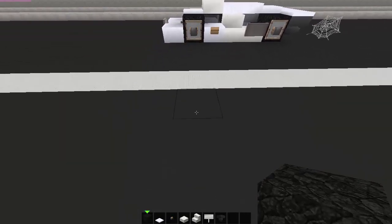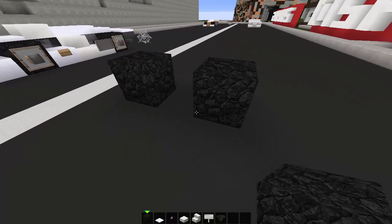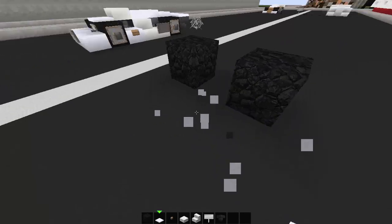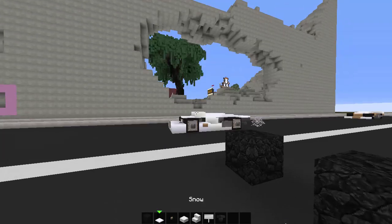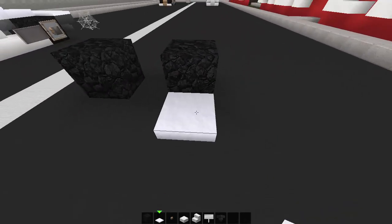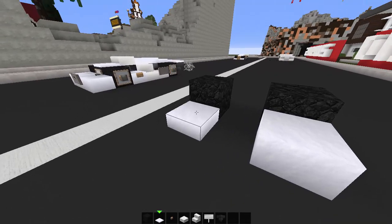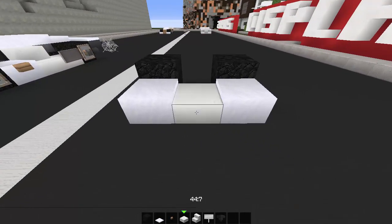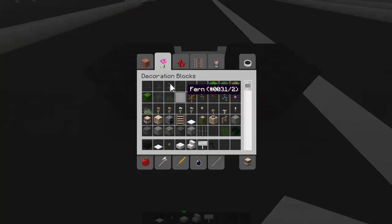We are going to build it on this side right here. First, two blocks down leaving one space gap, and then place one. Grab some snow — on the server it shows you the same size — so one, two, three, four, five and then one, two, three, four, five. In the center, just place one slab, and at the back place one bedrock block.